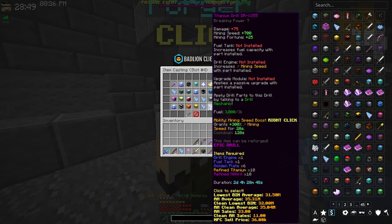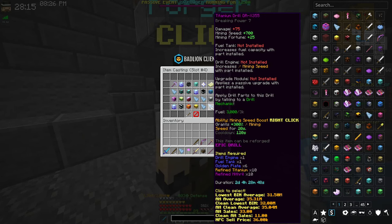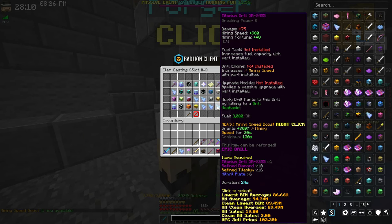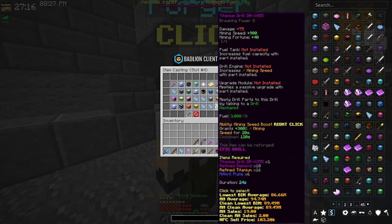Is the titanium drill DRX355 worth crafting? Yes, if you intend to mine past Heart of the Mountain 7 and actually mine to make money. You'll want to upgrade it every level except the last. The first titanium drill costs 35 million coins; the second upgrade, the 455, costs 94 million — so it's 60 million to upgrade. The 455 gains 200 mining speed, 15 mining fortune, and one more breaking power, letting you break topaz.